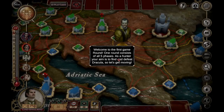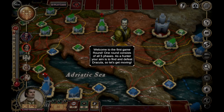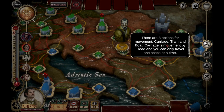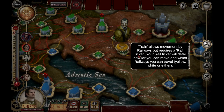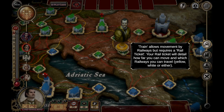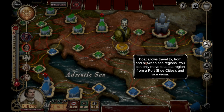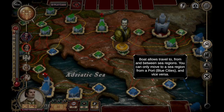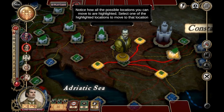Welcome to the first game round — one round consists of all five phases. As a hunter your aim is to find and defeat Dracula. Movement options are carriage, train, and boat. Carriage travels by road one space at a time. Train allows railway movement but requires a rail ticket and shows how far you can travel — presumably the quicker but less flexible option. Boat allows travel to and between sea regions, but only from a port or blue city. Since Dracula is on land, let's move by road — select carriage from the action bar and notice how possible locations are highlighted.